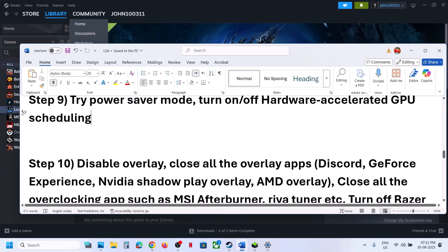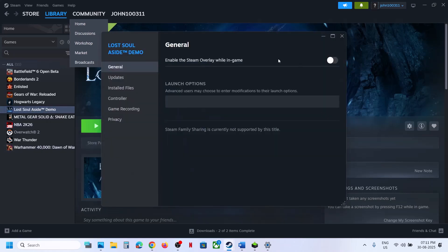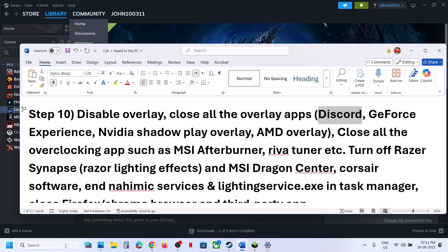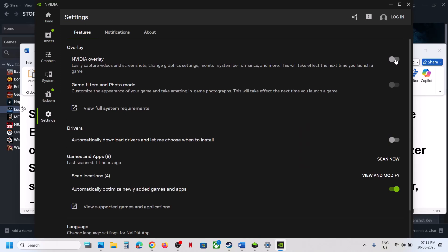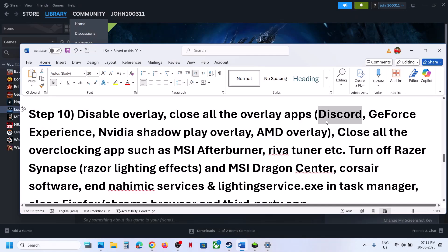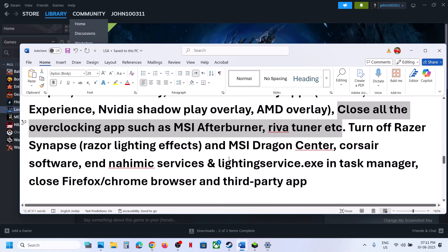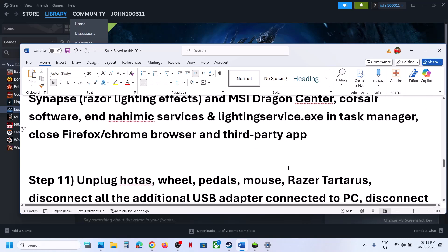The next step is to disable Steam overlay. Make a right click on the game, select Properties, and turn off the option that says Enable the Steam overlay while in-game, then launch the game. If you have any other overlay application running — such as Discord — go to Discord settings and turn off overlay. If you have the NVIDIA app running, go to NVIDIA app settings and turn off overlay. Close all overlay applications and overclocking software. If you have overclocked, set it back to default and close all overclocking applications like MSI Afterburner. Close any third-party services or applications that are running.